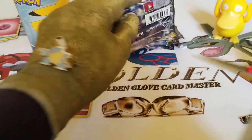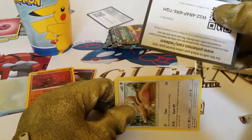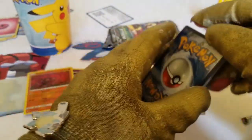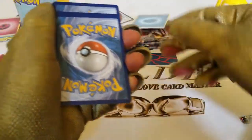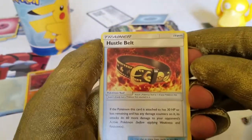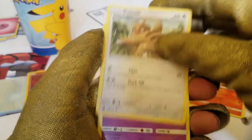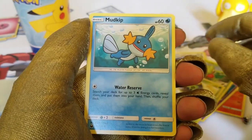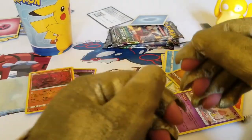Next up is the Jirachi pack — Jirachi karate! Cutting it open, we get another Slack Off right away. Reveal the code card. One, two, three to the front — dark energy. We got a Hustle Belt trainer card, a Wailmer, a Combusken, another Slack Off, a Shroomish, a Treecko, a Cacnea, a Mudkip, and two Bagons. And a Minun — that's three packs and nothing rare.